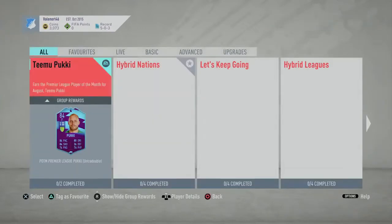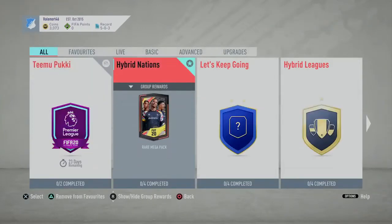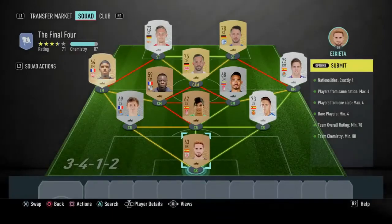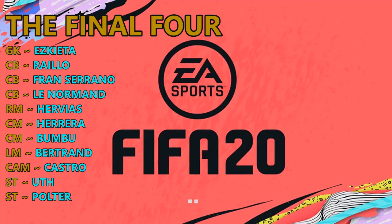We also do five pack openings and we get a bonus pack on top. You're going to need roughly 30,000 coins to actually get these solutions done. There are four different sets of teams that you need to do: the Final Four, Six of the Best, Elite Eight, and Around the World.